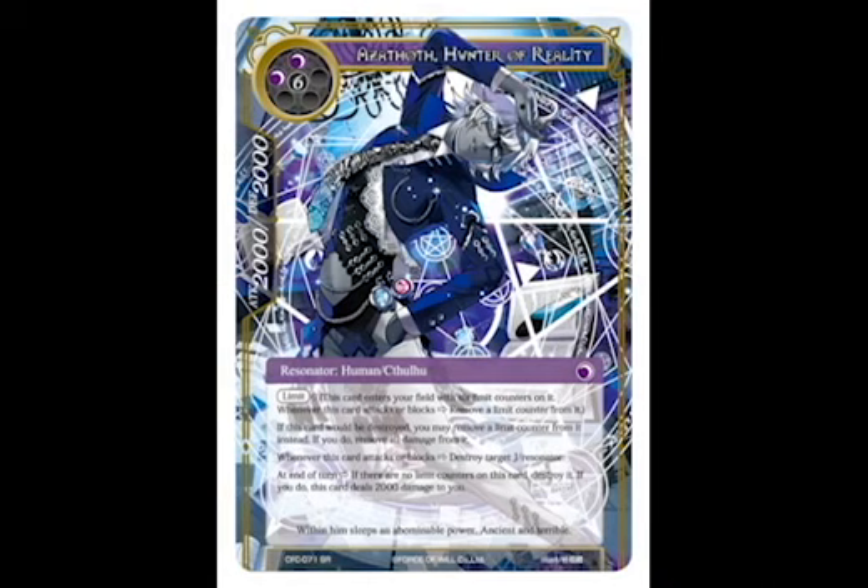In our runner-up spot, we've got Azathoth. He is a 2000-2000 resonator, and he does have a few big drawbacks, but the one thing I really like about him is that every time he attacks or blocks, you get to destroy target resonator. Additionally, whoever he is attacking or blocking is probably going to get destroyed as well, so this guy can clear the board pretty easily. Number 2 for him, even with his big drawbacks.